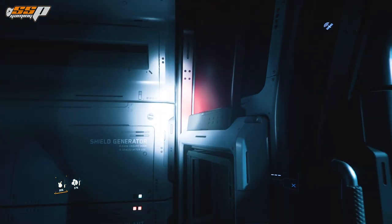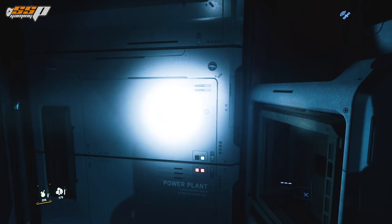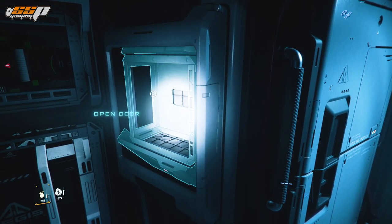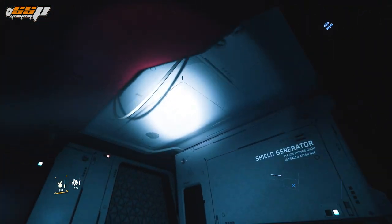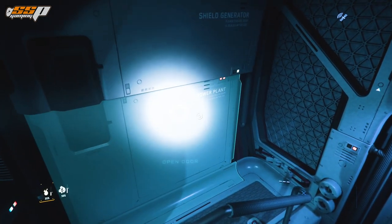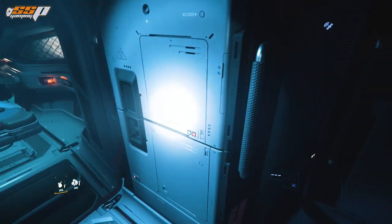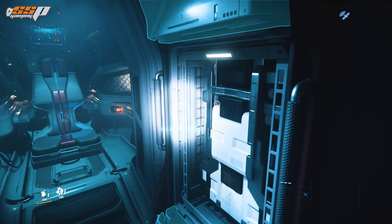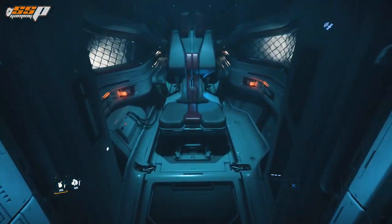Moving up and checking out the rest of the interior, we've got the shield generator and power plant on this side — you can access these the same way as before with your inner thought system. There's also a little cubby here where you can put things like water bottles. Further in the back we have another shield generator and power plant, and then lastly we've got our coolers in these panels. Now let's close these up and take a look at the cockpit.